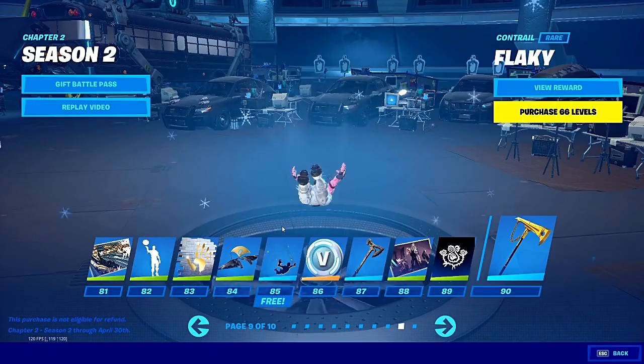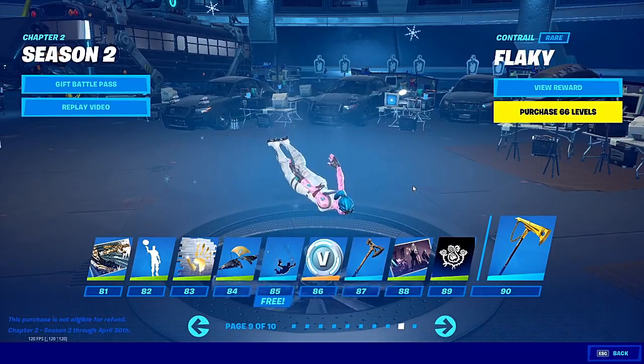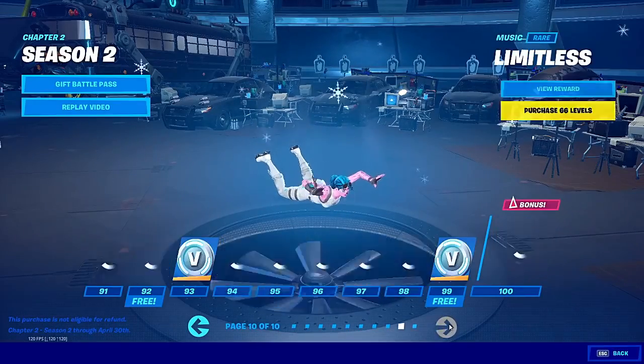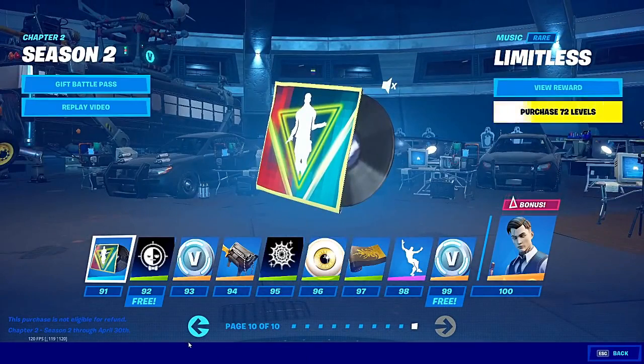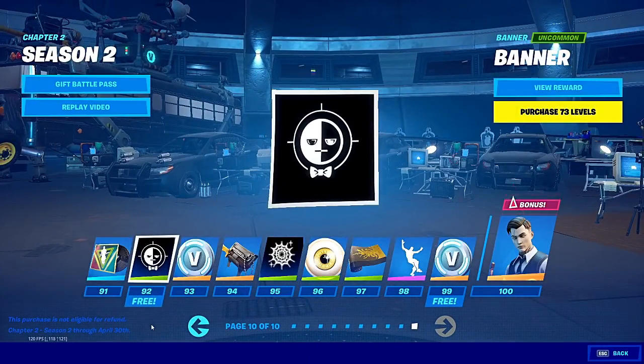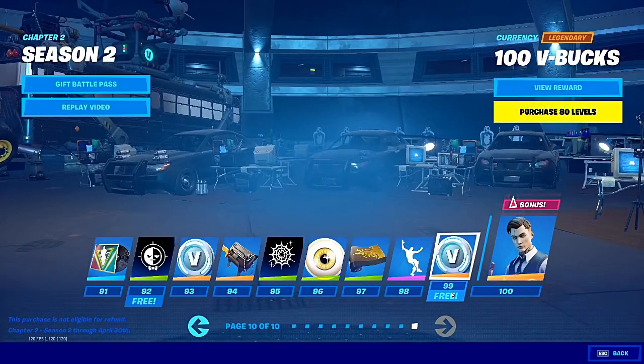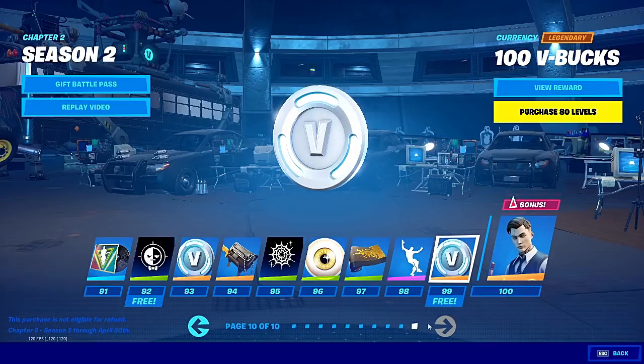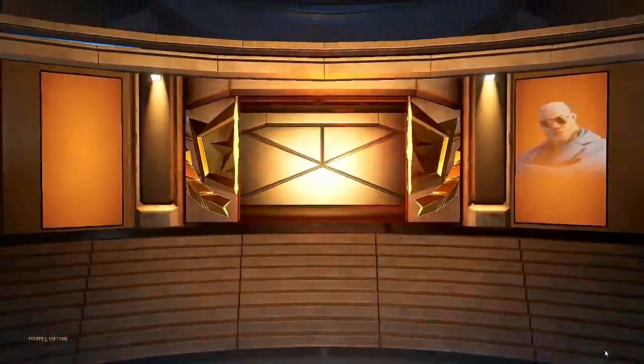At Tier 85, we got a free Contra that anybody can get, just like all the items shown before. For the last items: we got a free banner, and at Tier 99, we got some more free V-Bucks. In total, if you level up your Battle Pass to the max, you get 300 V-Bucks for free, as well as all the items shown — which is insane. Now let's get on to method number two.